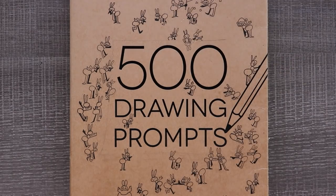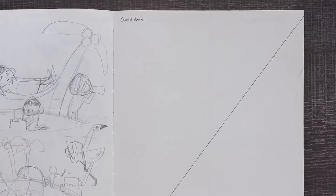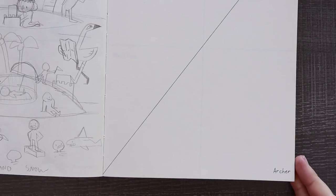Alright, let's see what we've got. It's a double. We have sand dune and Archer.